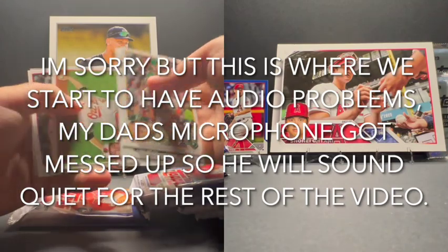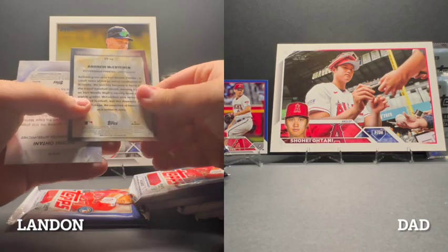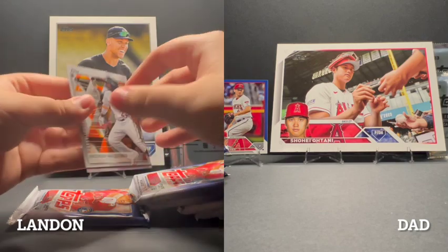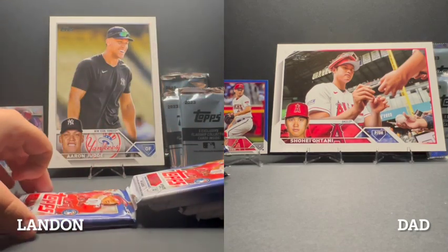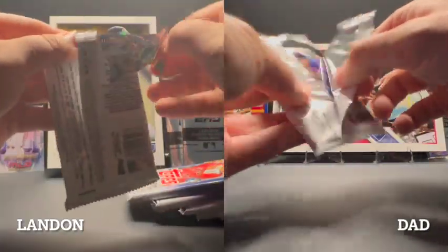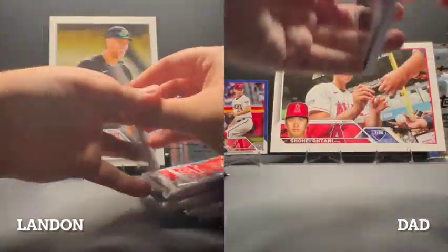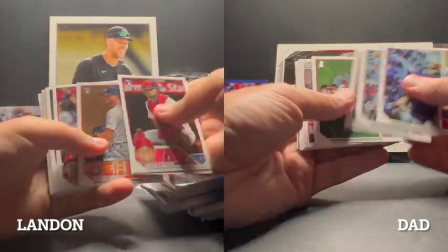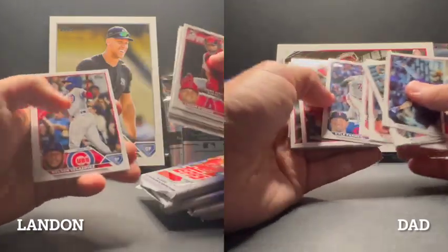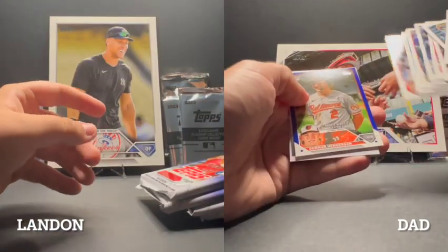Nothing so far on either side. Might have to go backwards eventually — last time in a box war I went to the last pack too. Moving into Update now. There's not a whole lot of rookies in Update but it can still provide some numbered cards, so hopefully we get something. I haven't opened a lot of Update — nothing in there.